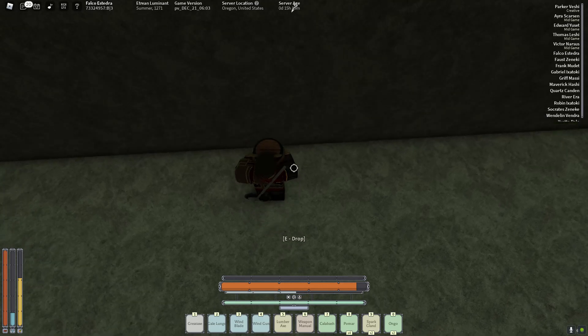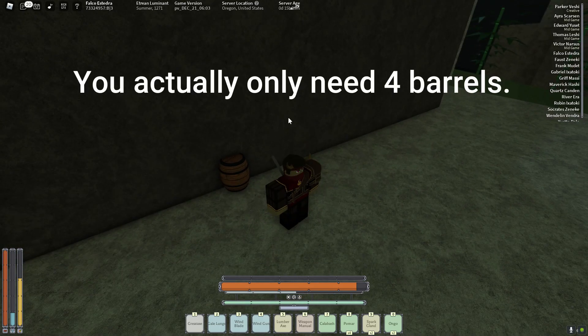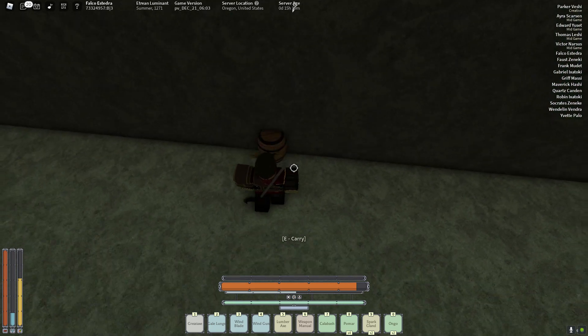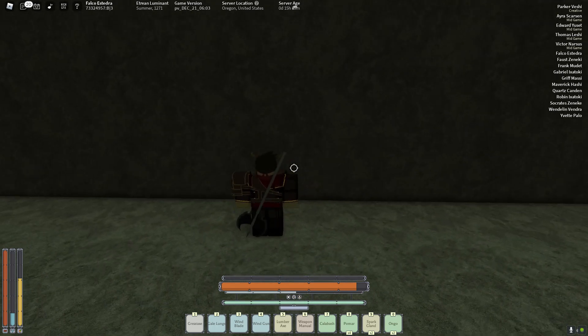Once you guys get here, you're going to want to place this crate. You're going to want to go back there and get at least 5 more barrels, and once you do that, you're basically going to want to stack them on top of each other. I'm going to do a jump cut when I have all 6 barrels.